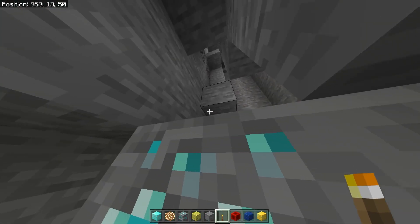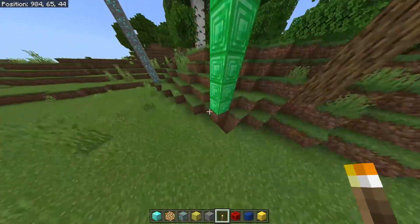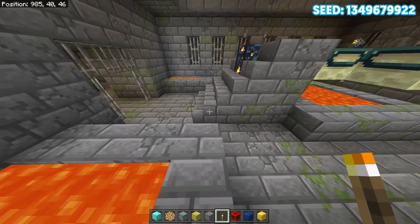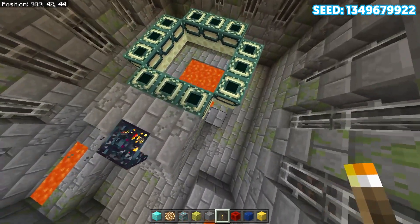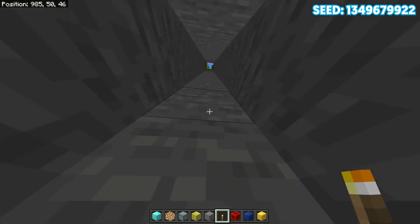Let's go ahead and check out the other structures. Right next to the diamonds, you can actually find the stronghold room. If we drop down here, this will bring you directly to the stronghold room. Be careful of the lava. I believe there are no Eyes of Ender in it, but it's very nice to have it super close to your spawn.